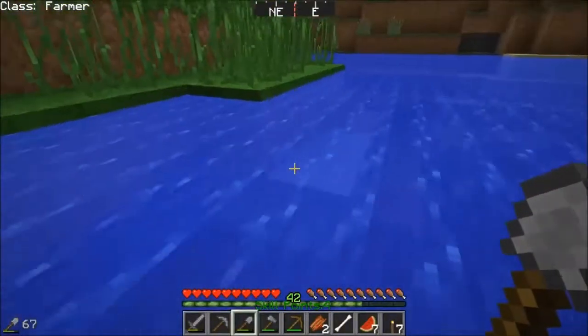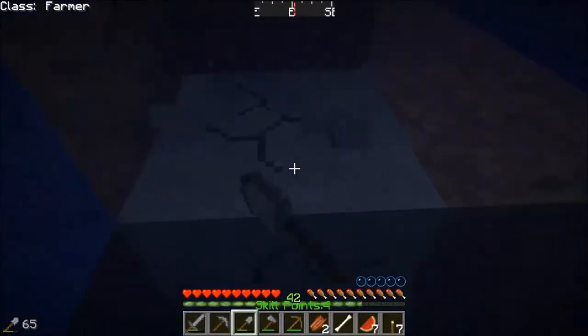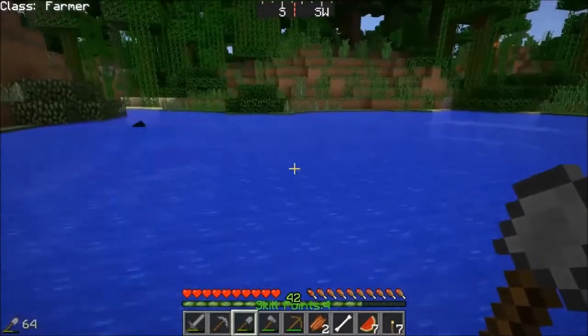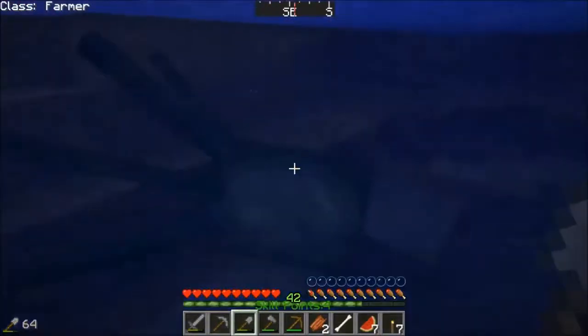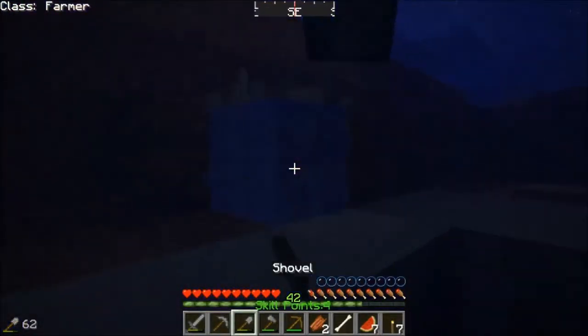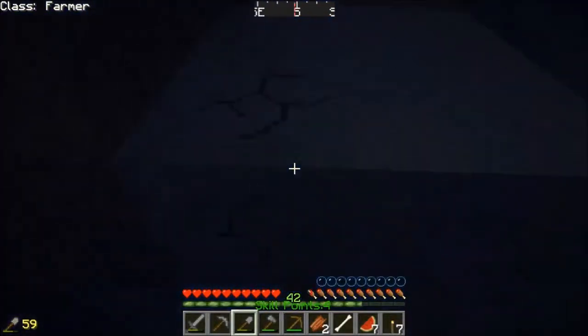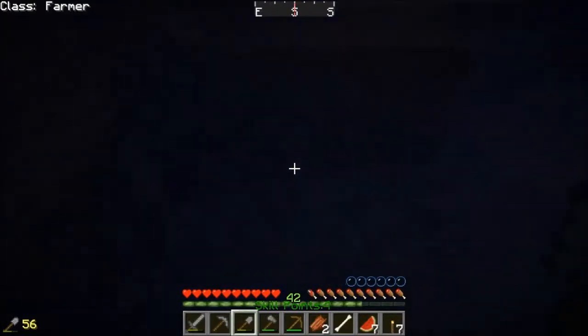So that can do its thing. I put in 31 ore and got 62 ingots of iron — the smeltery doubles your output. I'm an ingot short of another block of iron, but that's okay. I just needed to double-check — it's copper and tin for bronze, and aluminum and copper for aluminum brass. Good.